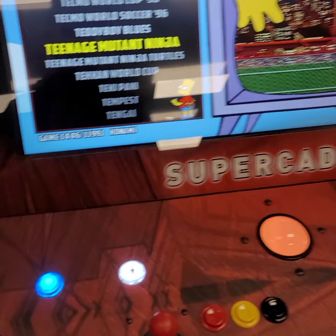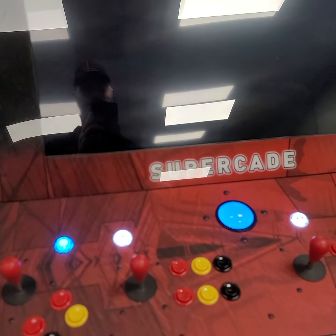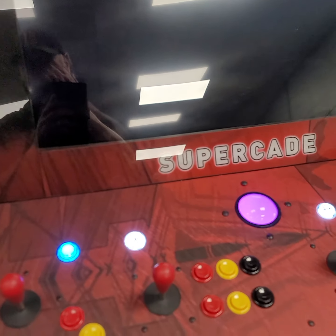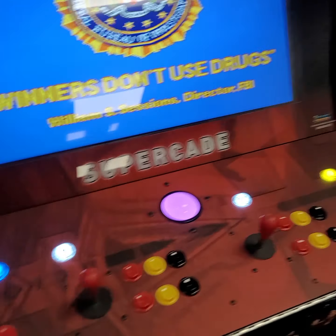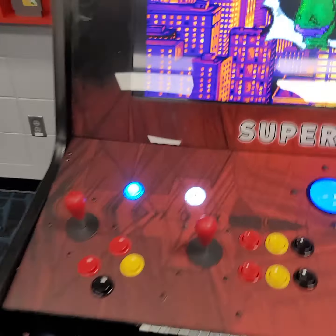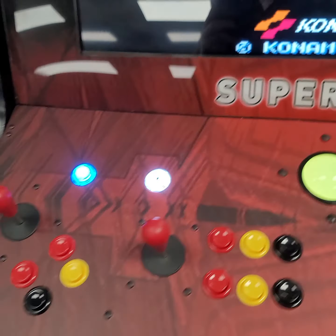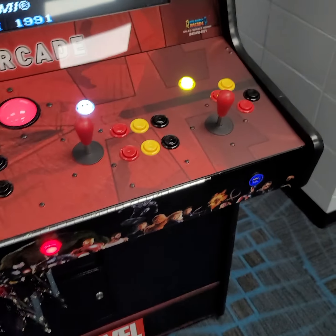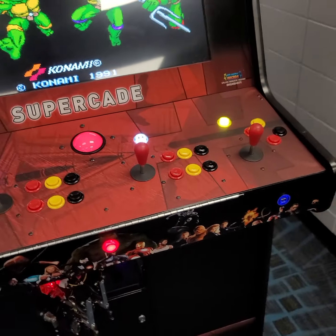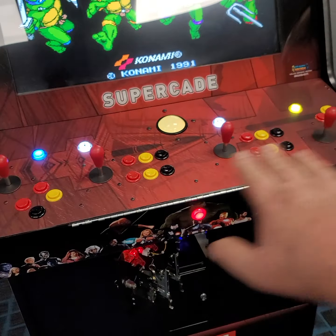We'll go over to another four-player real quick. To load any game — for example, Teenage Mutant Ninja Turtles — we'll just tap player one. It's got Simpsons and several other really good four-player games. Once again it's going to be the same layout as X-Men for Teenage Mutant Ninja Turtles: player one, player two, player three, player four. This was originally going to be a solo four-player setup, but the other games are so popular we wanted to make it so we could do both — and that's why we have this configuration.